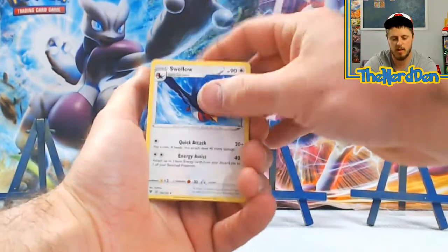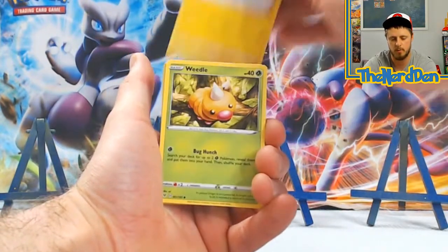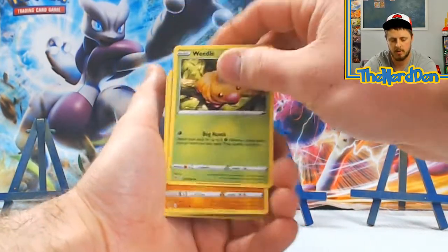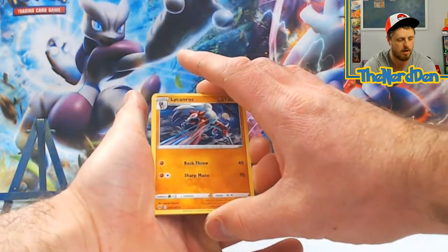It is just not being friendly to us today — the pulls on these boxes are just horrible. From Vivid Voltage: Nessa, Swellow, Zebstrika, Meowth, Duskelops, Voltorb, Weedle, Drillbur, Opal — into a Lycanroc, Non-Holo.